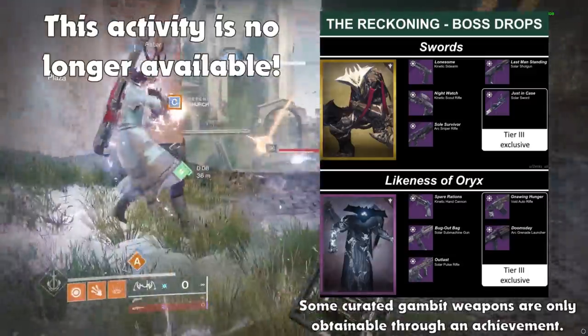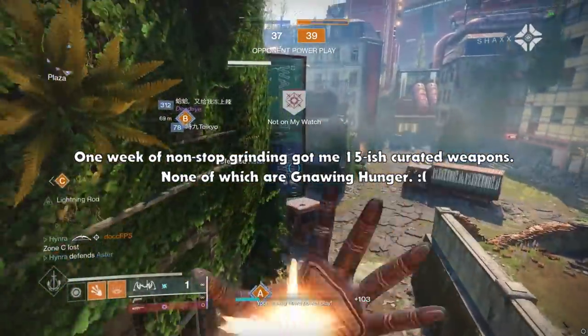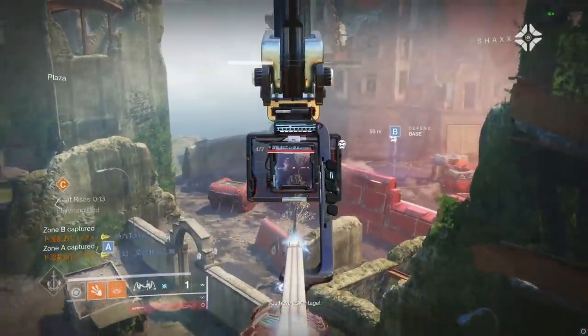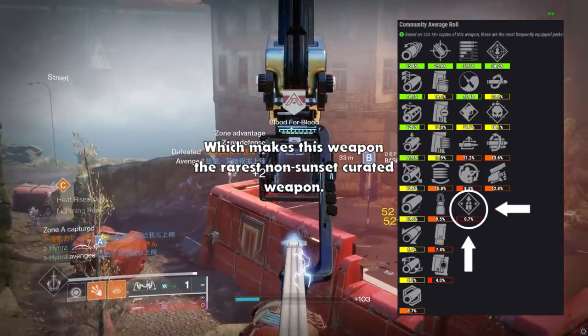The Reckoning can easily take 5-7 minutes per run, and the curated weapons are extremely rare to drop. But if you're lucky enough to get one of these before Beyond Light, you're one of the 0.7% of players that is lucky enough to obtain this.